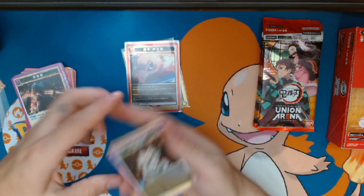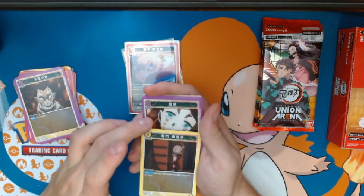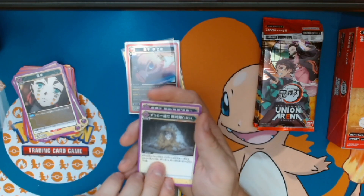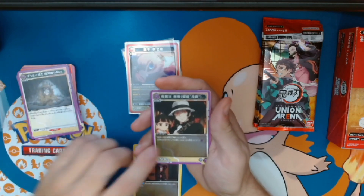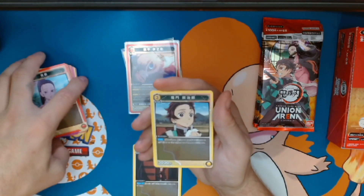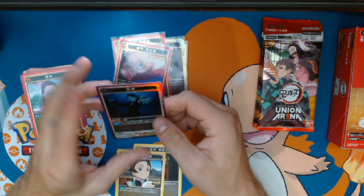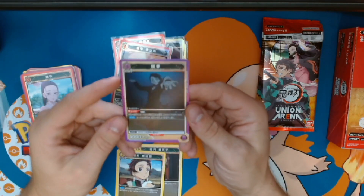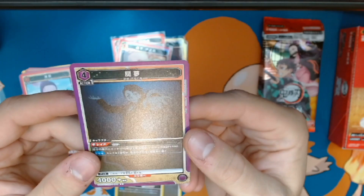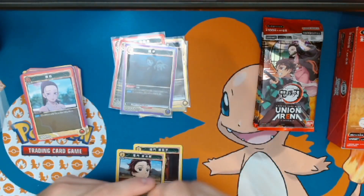Boom! We got Nezuko in her child form and her transport box — gonna keep that one on the side. We got the two brother Demon Slayers fighting together as a team. We got Muzan, and I guess as a child. We got the other wife of the Sound Hashira, Tengen. We got Tenchiro just eating rice balls, and we got the first — yes — Nezuko, our first full demon. Really really nice, she looks good. So you can see only the corners are holo, the rest of the card is not.